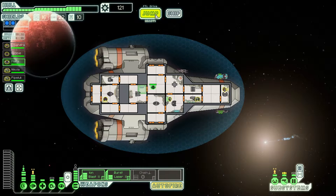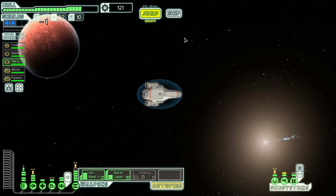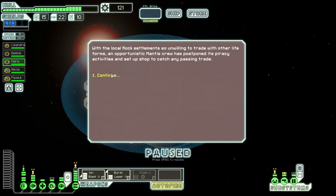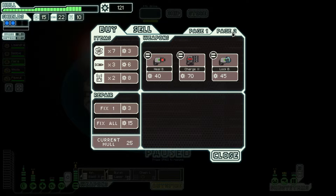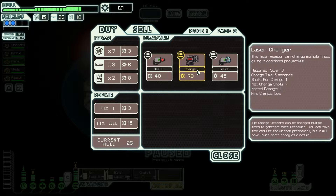Now we've got back our 120. We gotta go to the store, check out what's available there. Weapon pre-igniter — think about how good that could be. Page two. Oh, look at that — crystal lockdown bomb. Wow, that's really good.